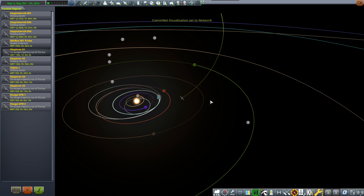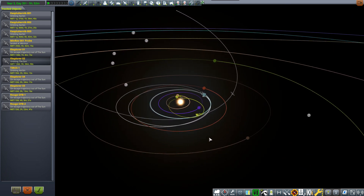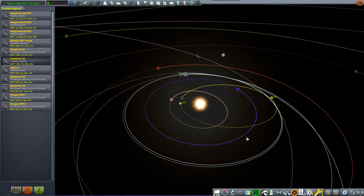Explorer 2 is the one where we reduced its orbital periapsis as close to the sun as we could get it. Hopefully that's going to come around at some point. It has 30 points of seismic ionization scan hardware fitted to it, though it does use quite a bit of electric charge.